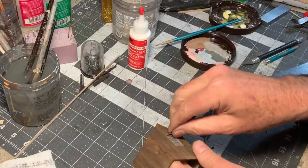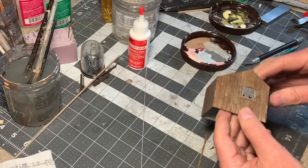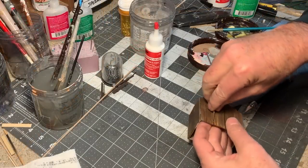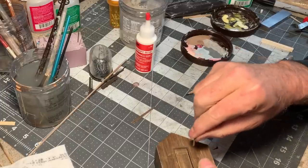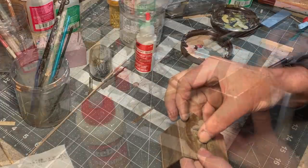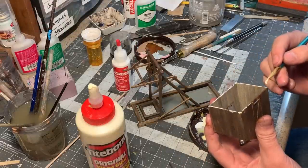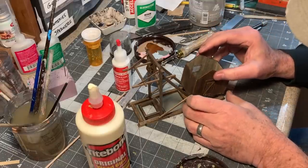Now I can trim out the window with some 1x4s, and trim the door side in just the same way. I'll add a Z-brace to the door, just because I like the way they look. Now I can put the two parts of this thing together and glue the shack in.